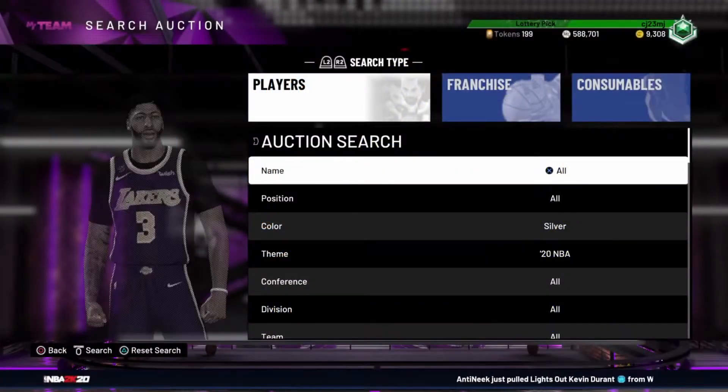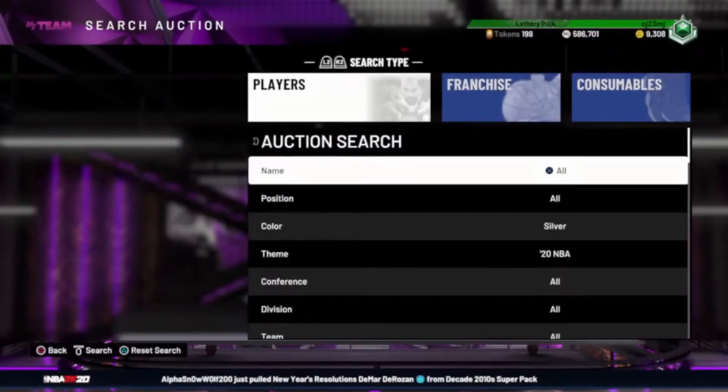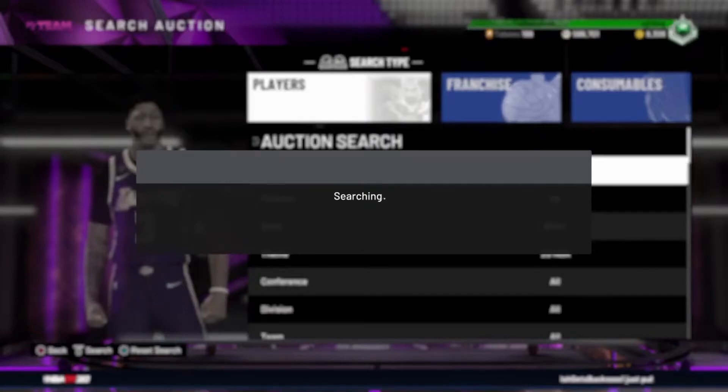Some of you might think that max buyout is a bit too high, but keep in mind these cards are no longer available in packs. You can sell them for a minimum of 1300 MT, and after the 10% auction tax, you'll earn over 100 MT profit even if you spend 1050 on a card. And that's just the minimum — some of these cards sell for around 3000 to 5000 MT, which is obviously a huge profit if you're picking them up for around a thousand MT.